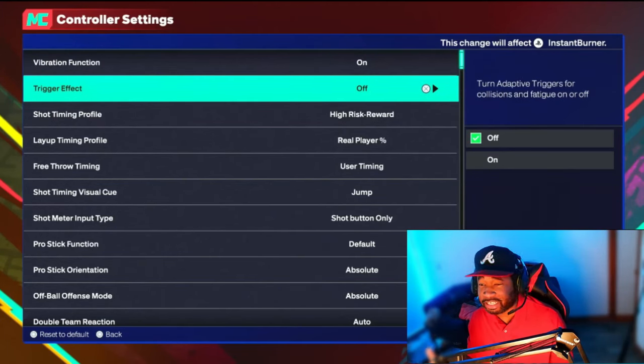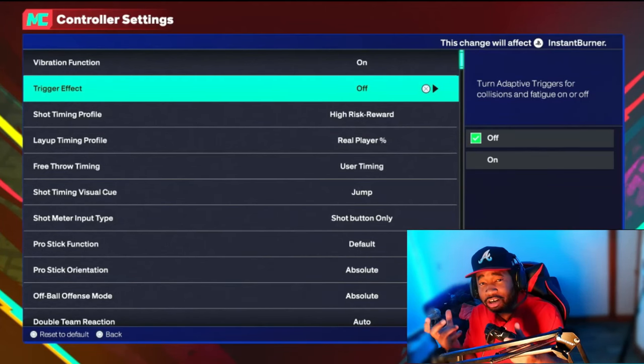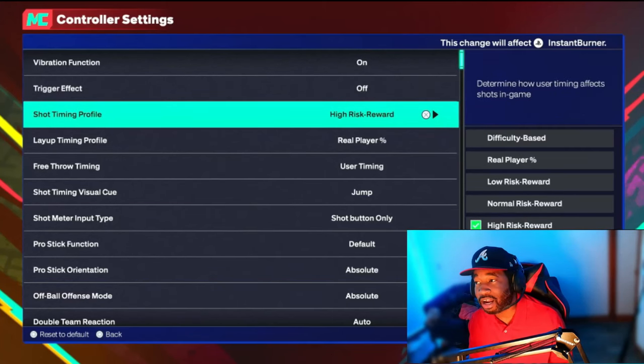What I do turn off is Trigger Effects — this is only for PlayStation. Basically, as you get tired, your triggers on your controller start to get hard to push. To me it just gets very annoying. Even though it's a cool effect for PlayStation, when it comes to 2K it's just annoying, so I turn mine off personally.